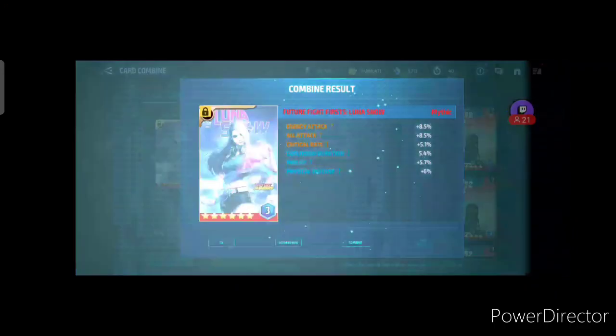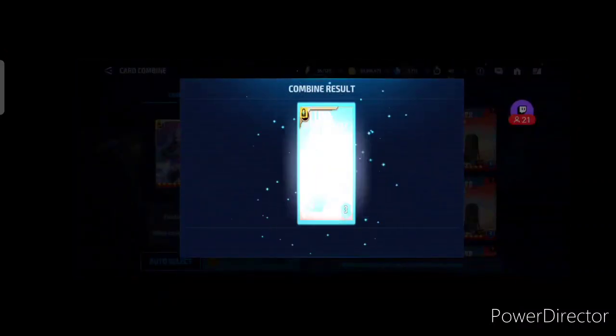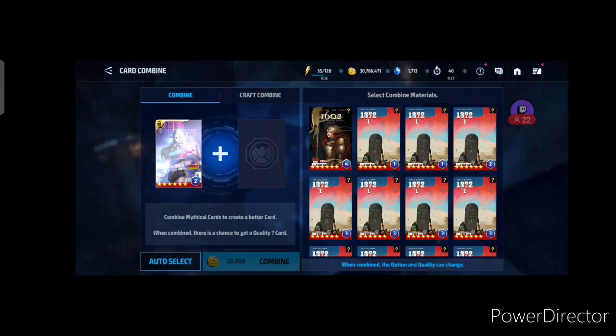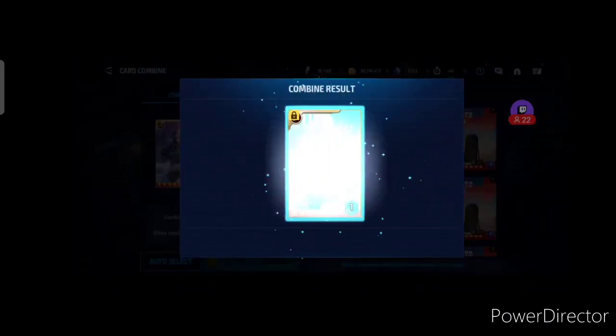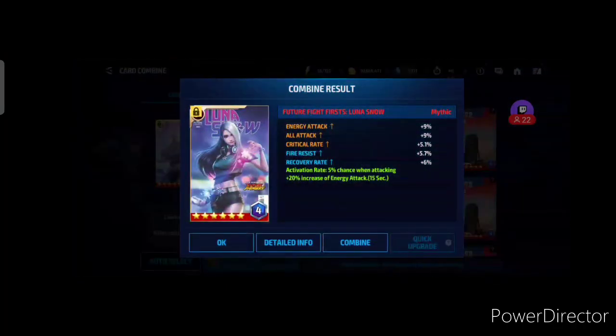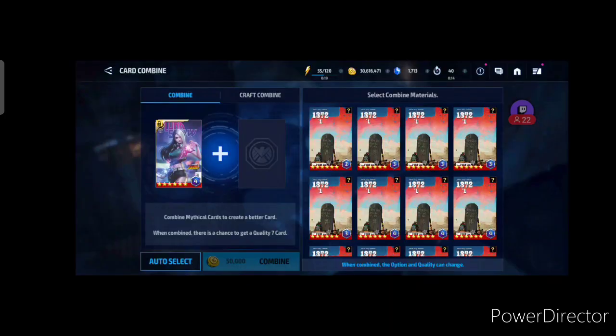I thought, okay, as I have the other card crafted — GOTG as I showed in the previous video — should I just try to get a good roll, probably quality six or higher with the energy attack proc on the Luna card? I have 37 cards saved up; it should be maybe enough, maybe not. Let's just try.